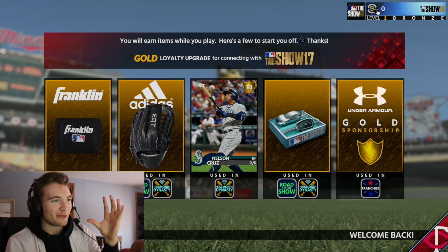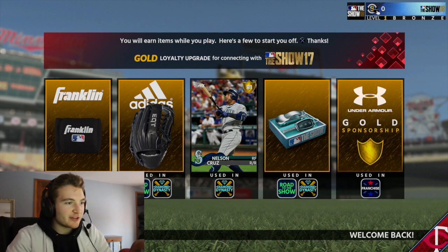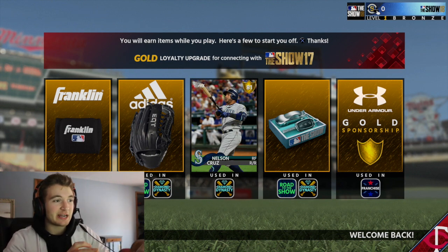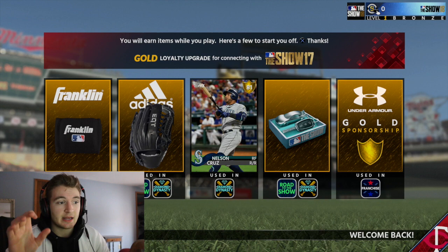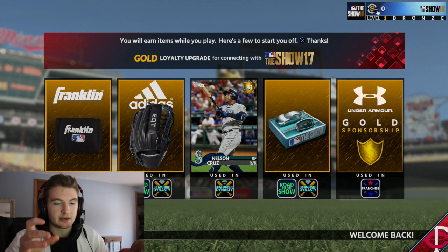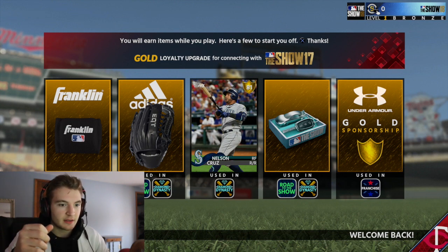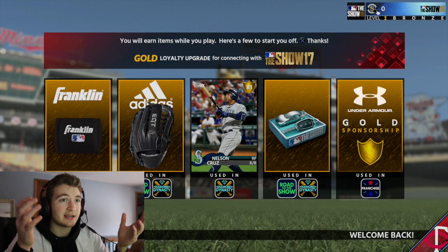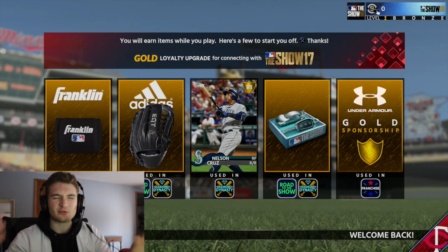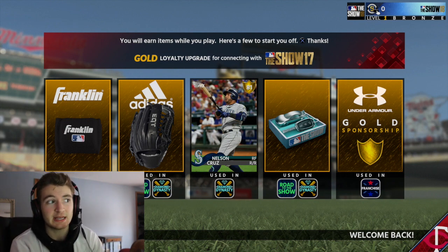What's going on everyone, Swan here. I'm watching over the gameplay because the audio recording wasn't right, so I'm just going to try and go through this and explain what's happening. Basically I had just opened the game — the very first thing I saw was Nelson Cruz pop up along with a bunch of other gold items. I think that was because I got the digital deluxe version. Nelson Cruz is only an 81, but ratings are extremely low this year. I checked the market and Stan is an 85 overall diamond, which is weird because apparently 85s are diamonds now.